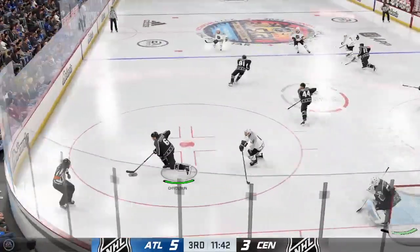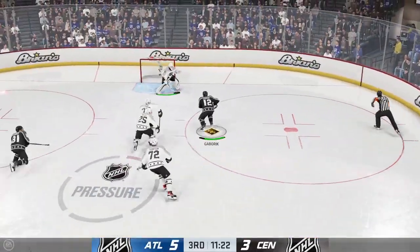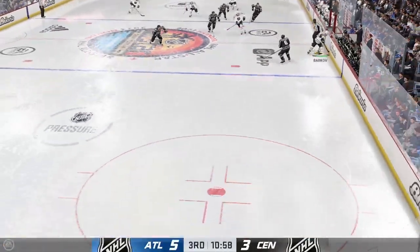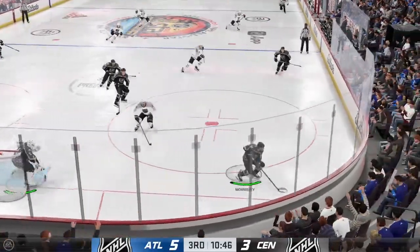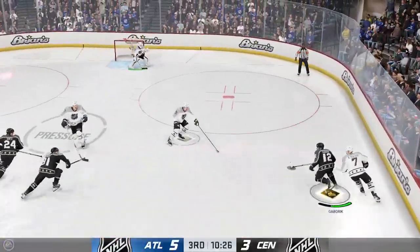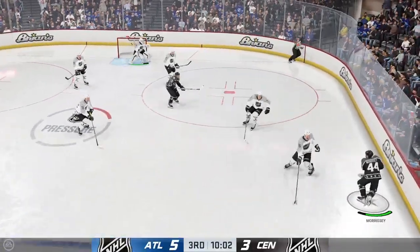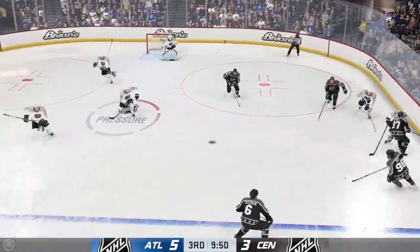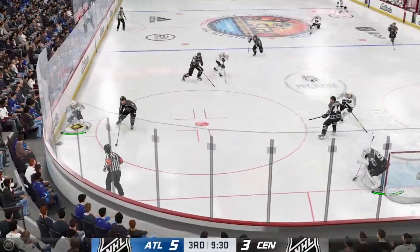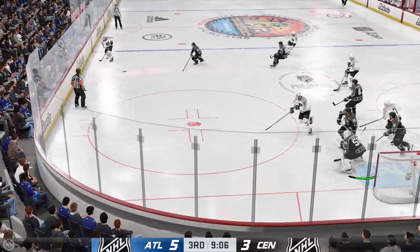Puck dropped and he wins the draw in the defensive zone — slides it quickly to Gaborik. Stop! What a save! I thought he could have shot the puck but he elects to deke, and when he dekes he just isn't able to outwit the goaltender who's able to make the save. Gets full use of his stick on the poke check. Back to the point and he hangs on to the puck. What an entertaining game — a lot of goal calls, back-and-forth action in the offensive zones, not much defensive structure as everyone's looking to attack.